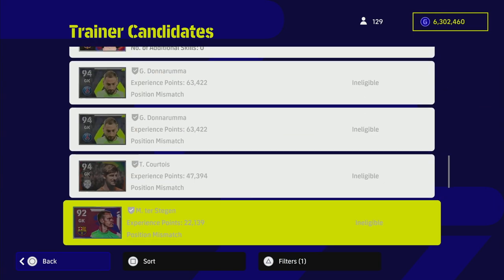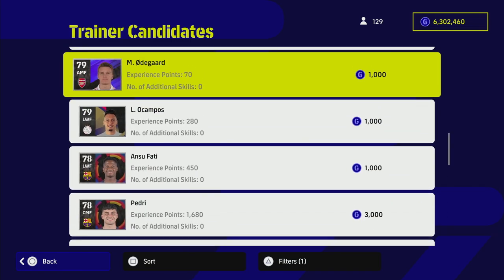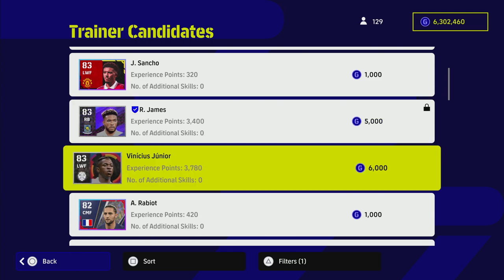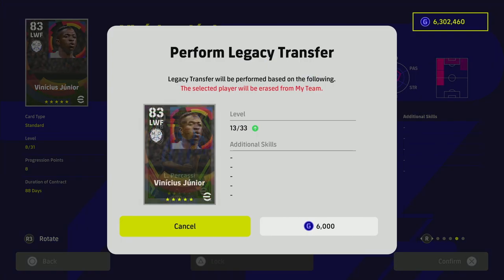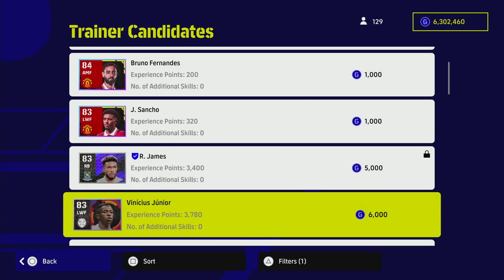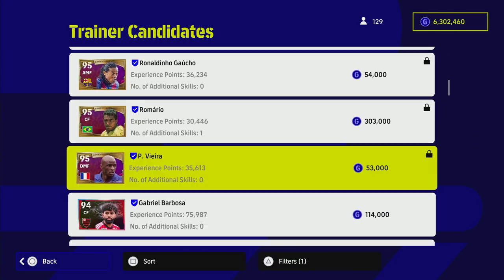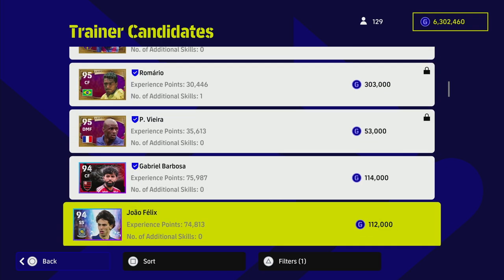There are some player skills that each player can't get based on position. If we train up any of these players, we're only going to get a certain amount of bonus points. All of these eligible players in our squad can be trained towards. For example, the standard version Vinicius Jr., which we've already used, is only going to give us 3,700 points — not really enough. But looking at the legacy transfer candidates, you'll see Romario has an additional skill: chip shot control.